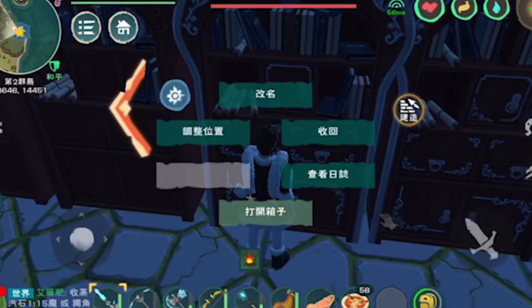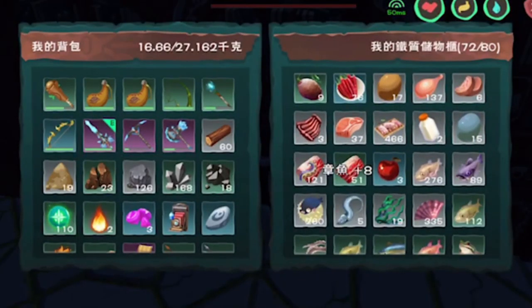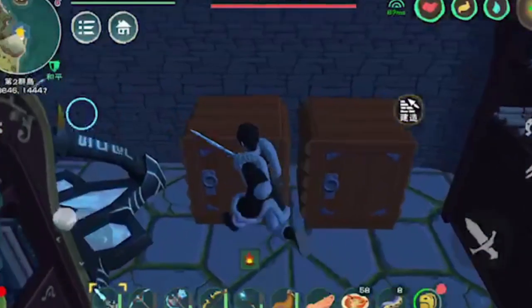Hi guys, thank you for tuning in to this episode of Ink from the West. In this episode, I will show you how to capture the new mount that's been released from Utopia Origin — the ancient alligator.